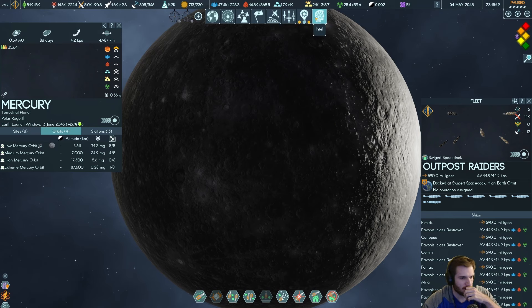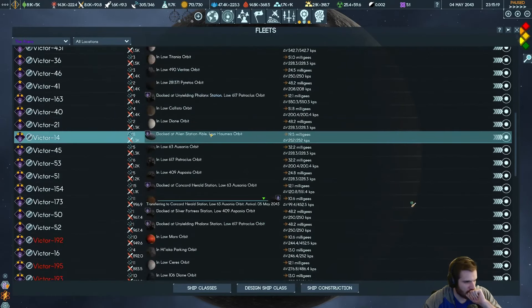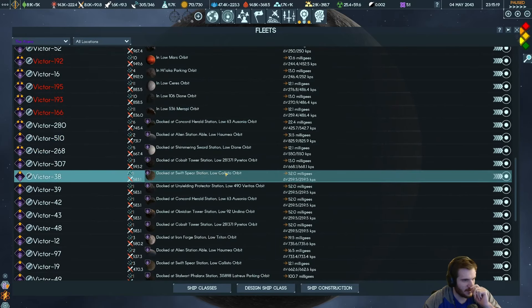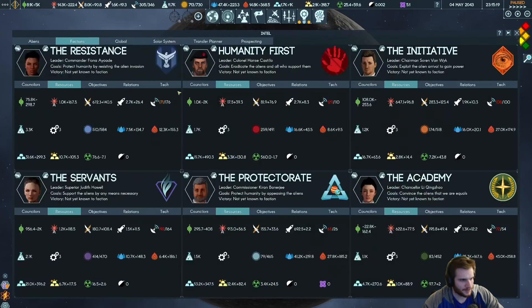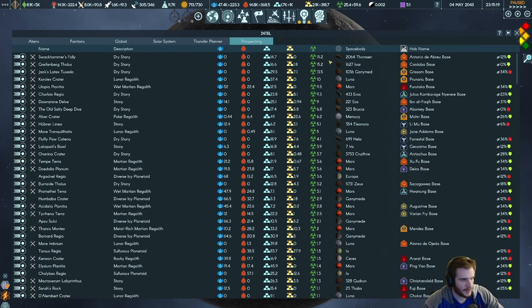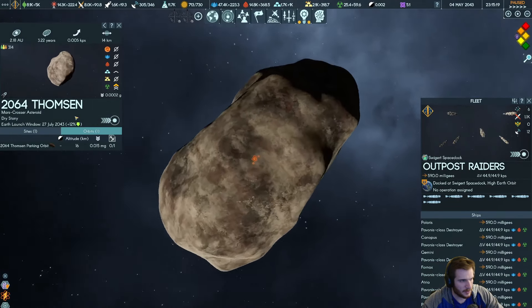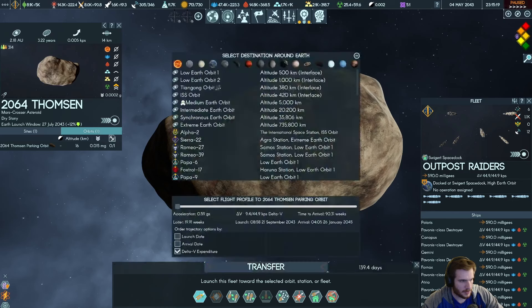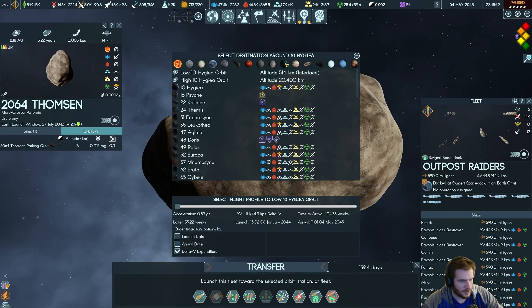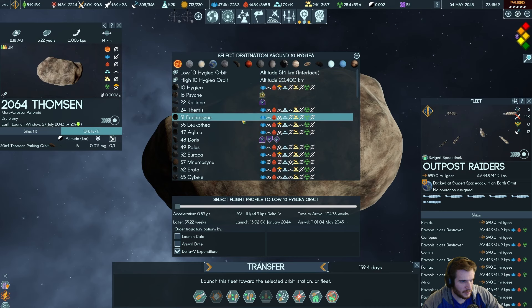They have 1k combat strength. We have higher delta-V — who's in Earth orbit they can chase down? Oh, these guys are in low Mars orbit. We're going to use them to take over outposts. What's a good fissile source here? Swack Hammer's Folly. How do I get my outpost guys to come here? Transfer — it's in the asteroid belt. 2064 Thompson — Mars crossover asteroid. Transfer there for delta-V.